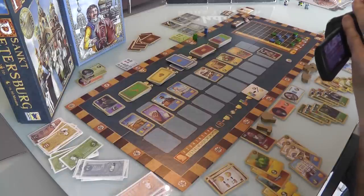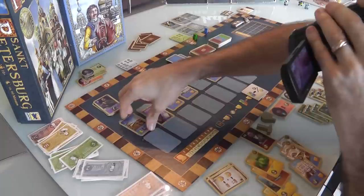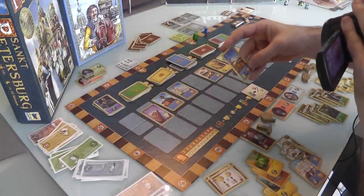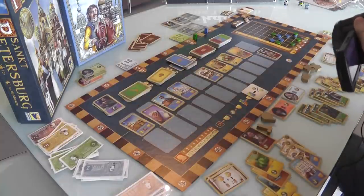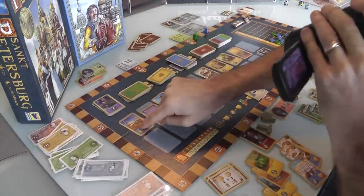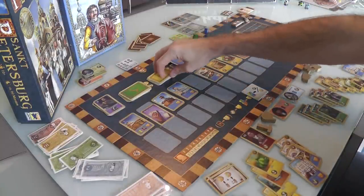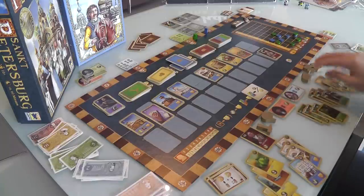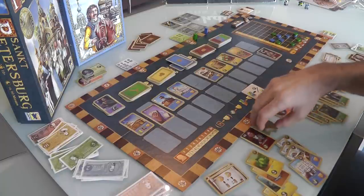I've got a lot of money still. You've got to love the Observatory — it's great. You either get a victory point or you get to draw a card randomly and put it in your hand. I think I want that. The only things I haven't shown yet are the events. At the end of every round, at the same time we hand over our wooden markers, we also hand over our assistants.